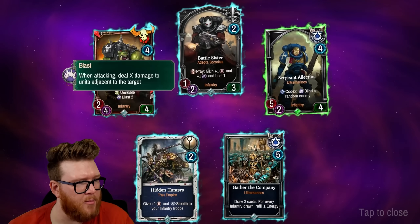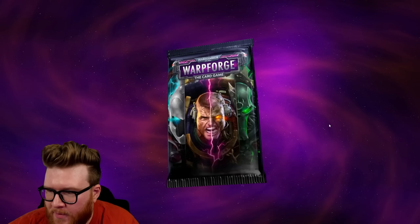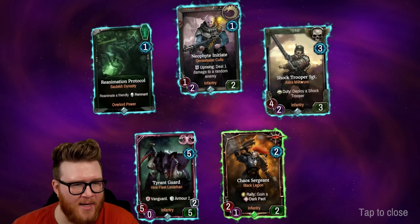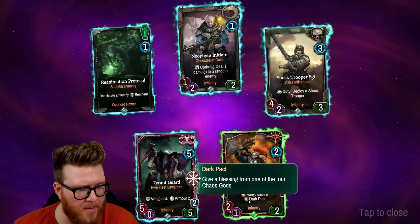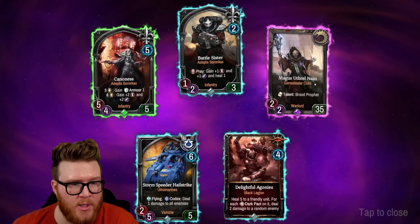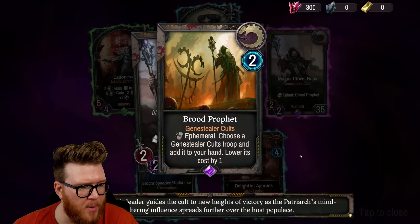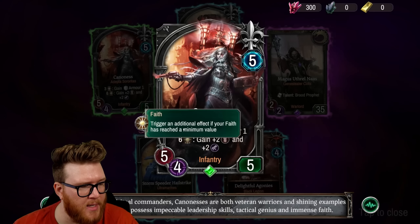Lots of Adepta Sororitas in these packs — I'm wondering if I should build that instead of Astra Militarum, but I want to build Astra Militarum since they're new. The Shock Trooper Sergeant we saw in our practice run. Also the Chaos Sorcerer for the Black Legion — these dark packs can be pretty crazy with those blessings, buffs you stack up on cards. In draft runs I've had those just completely destroy me — one unit gets crazy buffed and I can't keep up.